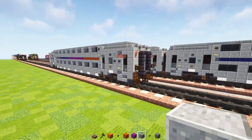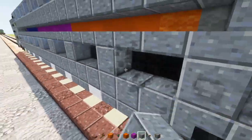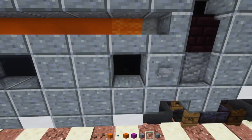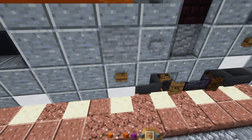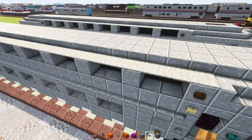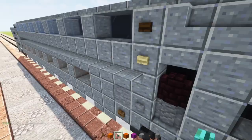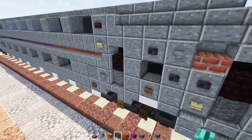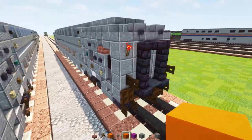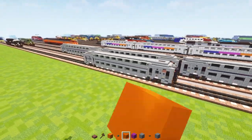Now go to this side and delete this window — just delete that. Add in a polished andesite block, then a stone block with a spruce button underneath it. That's how you tell between the two sides, because this window is missing while the other side has all the windows across. We'll also add a warped button to the side of the window. That's pretty much it for the basic design of the standard trailer.